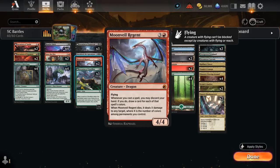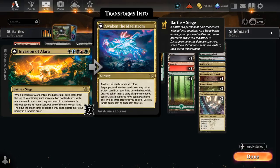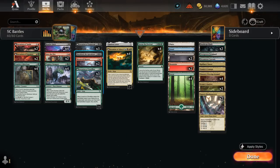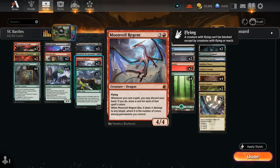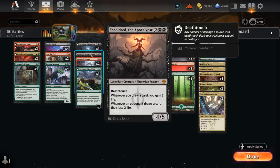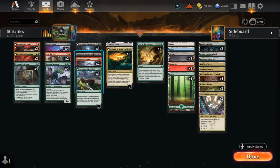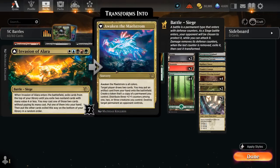Moonveil Regent is also great here — a 4/4 dragon saying whenever we cast a spell, we may discard our hand, and if we do, draw a card for each of that spell's colors. So if we curve Moonveil Regent into Invasion of Alara, we could discard our hand — which may be empty — and then draw five cards. The same is true if we cast Awaken the Maelstrom once we transform Invasion of Alara. When Moonveil Regent dies, it deals X damage to any target, where X is the number of colors among permanents we control — so that can sometimes deal five damage on the way out. We also have one-off Shielded the Apocalypse, which we can potentially play for free with our Invasion of Alara, and can also help us gain more life against aggressive decks.